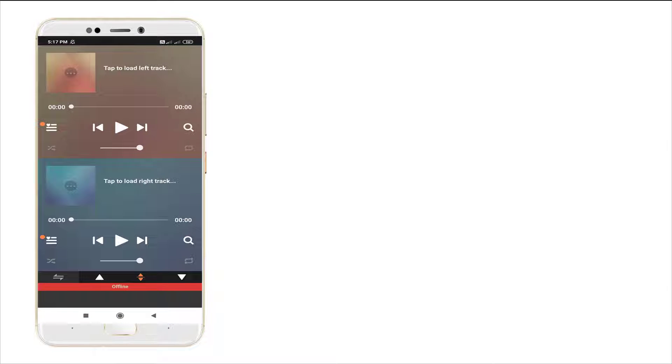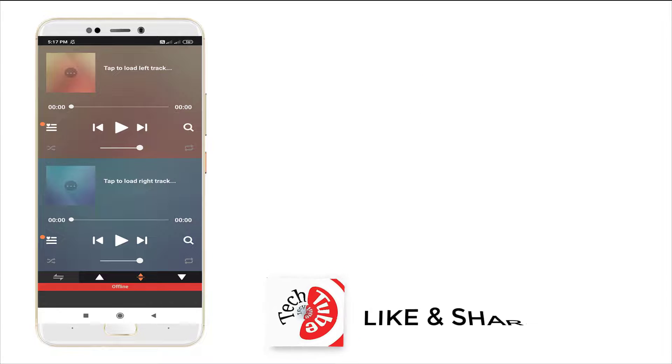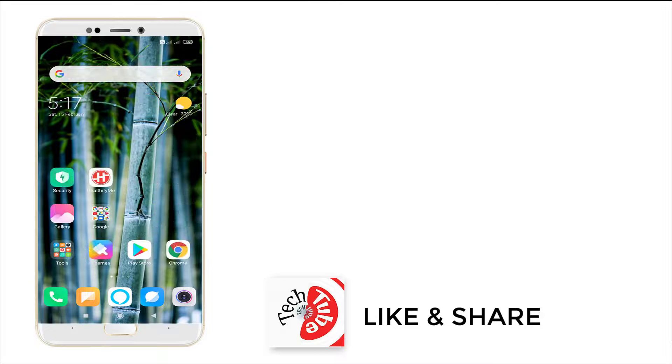It's free of cost. Just click into it. You will be shown a dual track — one for left and one for right. Tap to load the left track and tap to load the right track. This is how you need to load your audio in this track and play simultaneously in your headset.